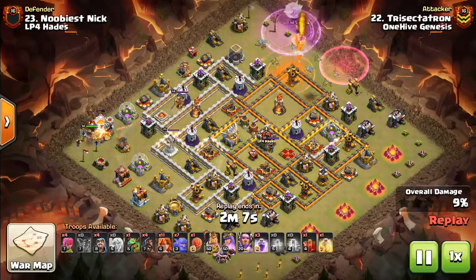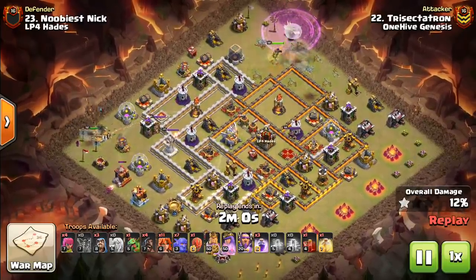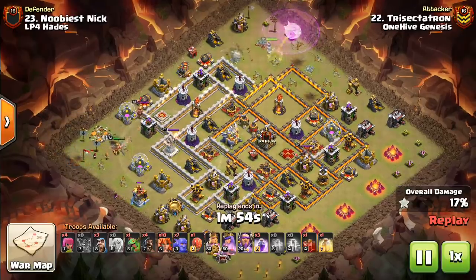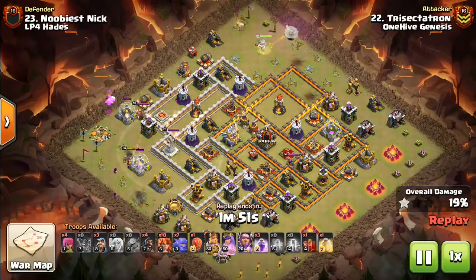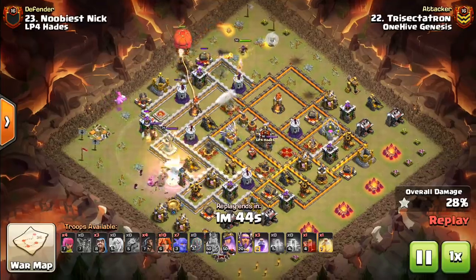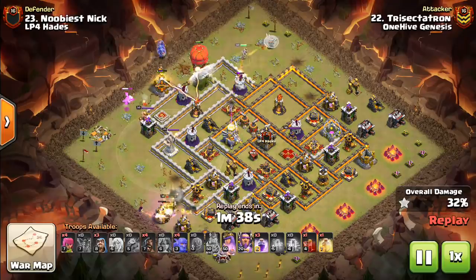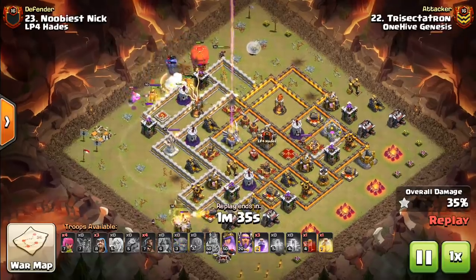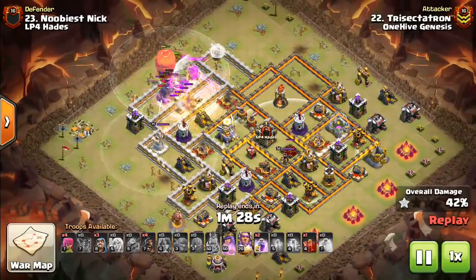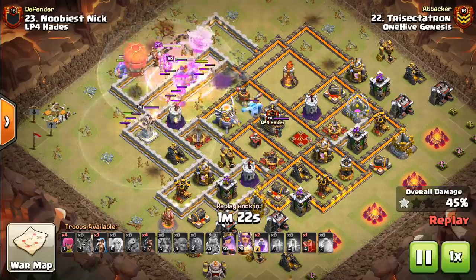What you want to look for when doing this attack is a nice Queen Charge where you can create the funnel, even if it costs you 20 troop space and one spell space — at that price, that's okay. The important thing is that your Queen is going to get good defensive value. You can use one rage on her if you need to. You want your Valks and your Golems to enter somewhere where you know they're going to get pulled through the entire base. A lot of that comes down to where the defensive queen is — you want the defensive queen to be on the opposite side of the base almost, so she pulls things in. She has a pretty big range, and as soon as things get on those air sweepers, she's going to start targeting them, pulling them into the core of the base.